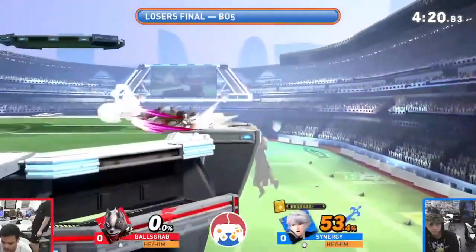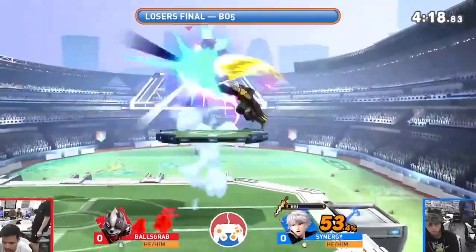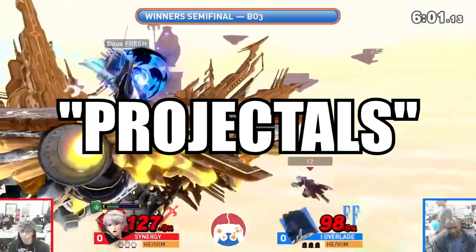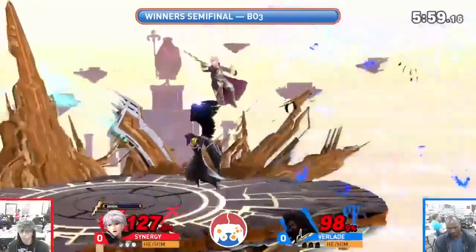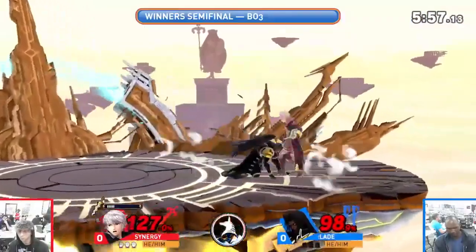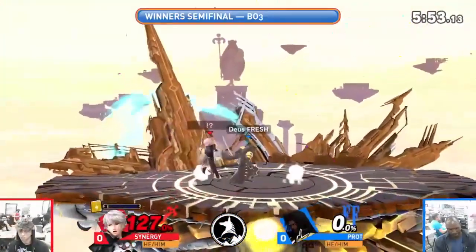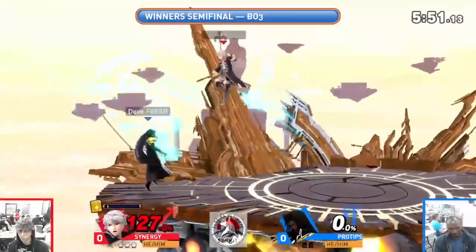Now let's talk about Robin's playstyle. Robin is a zoning character, meaning that he or she excels at controlling space on the battlefield. Robin's projectiles, such as Thunder and Arcfire, are great for keeping opponents at bay and setting up combos. Robin also has good aerial mobility, which makes him or her effective at chasing down opponents and attacking from the air.